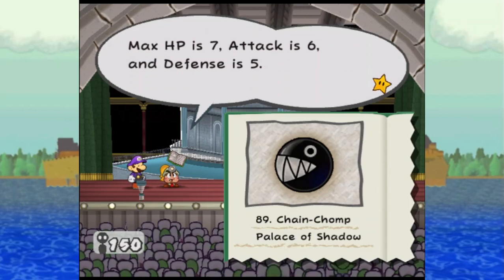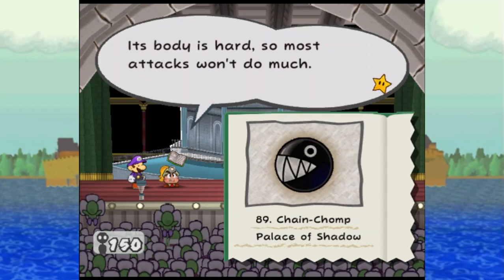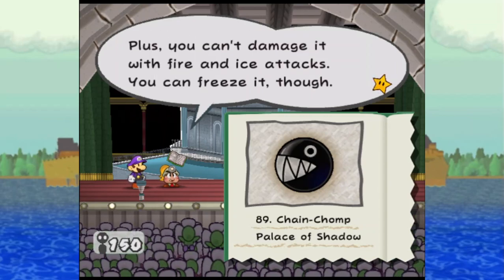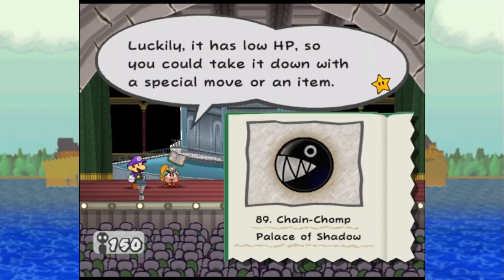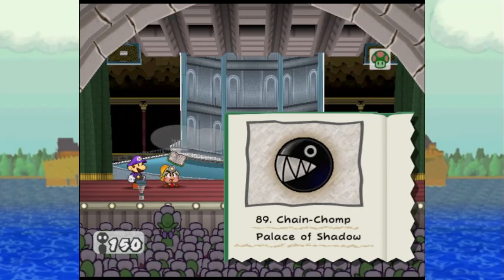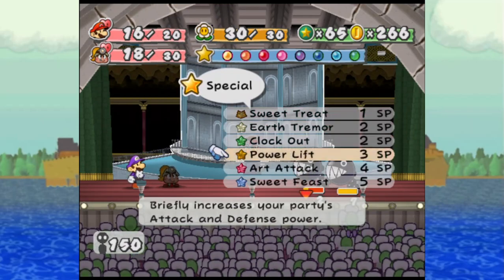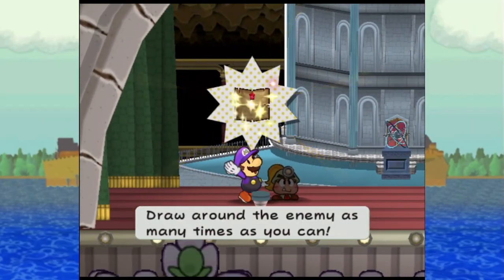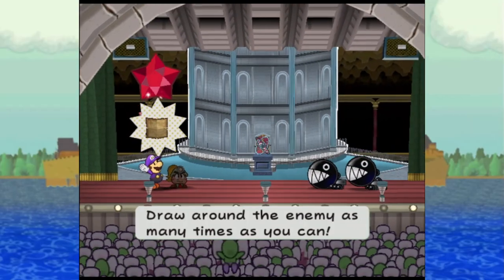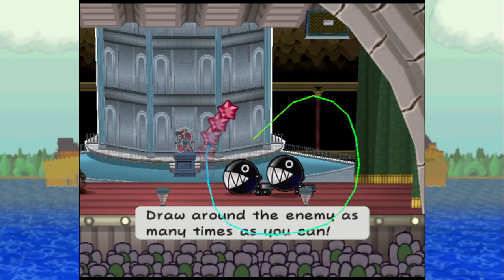Max HP is 7, attack is 6, and defense is 5. Its body is hard so most attacks won't do much. Plus you can't damage it with fire and ice attacks — you can freeze it though. Luckily it has low HP, so you could take it down with a special move or an item. They did not make the mistake of giving it 6 or less HP, so we're going to take this out with an Art Attack. On the next one we won't have to waste a turn tattling, so I'll see if I can come up with something that doesn't involve star power.